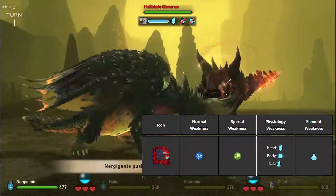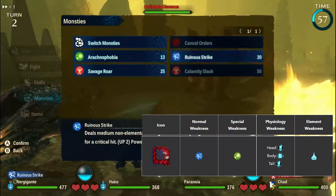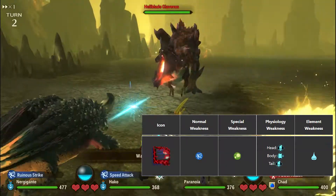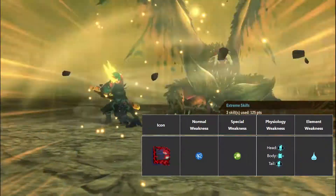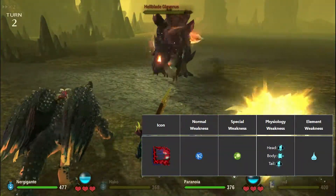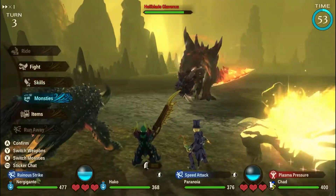Hellblade is weak to water attacks, so you'll want to build and max out a water blade or sword and shield because his tail and head are weak to slashing. I recommend attacking his tail first because once that breaks, it'll cause him to fall down and open up crit attacks. You don't have to use water monsters only, because farming these late-game monsters relies more on buffed-up stats rather than weaknesses.